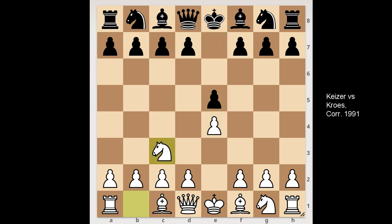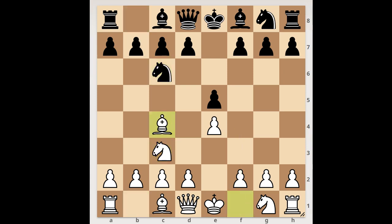e4, e5, Nc3 — because white wants to play f4, maybe. Nc6, Bc4, Na5, attacking the bishop. Should white play bishop to b5, bishop to b3? Or what would you do in this position if you had the white pieces?